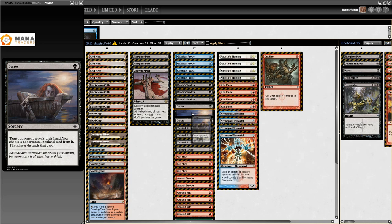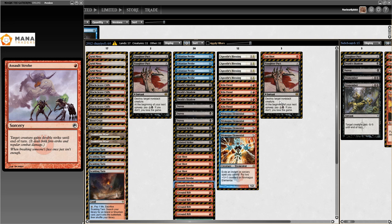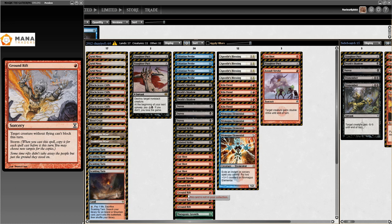It's very obvious what this list is trying to do - it's trying to kill you. You have Gut Shots and some Apostle's Blessing to protect your creatures, some Slaughter Pacts, and Assault Strobe - the pre-version of Temur Battle Rage. Assault Strobe is just an early sorcery-speed version giving double strike. And then you're wondering why Niv-Mizzet, the Firemind is here - that's because there are storm spells. Ground Rift is a storm spell that when you play it and get a bunch of copies, you can exile each copy to Niv-Mizzet.